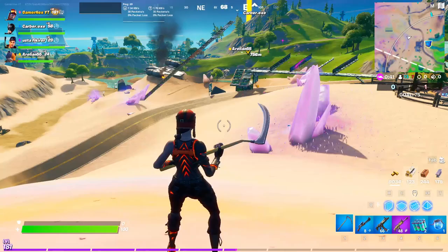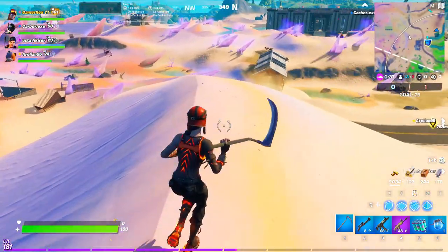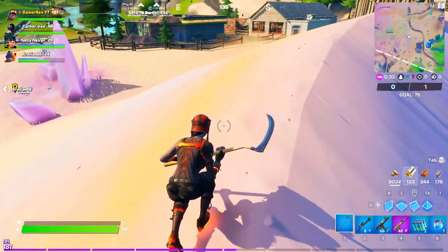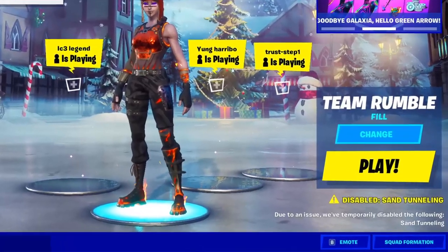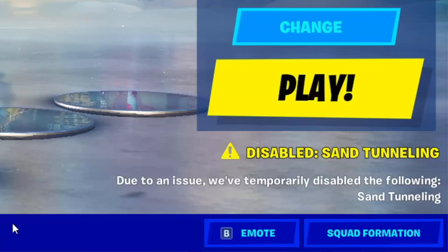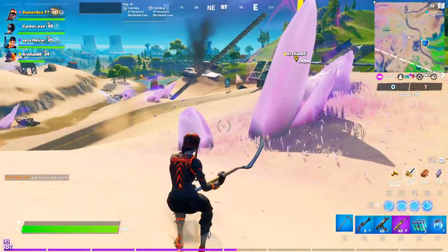Welcome to Fortnite events. Today's challenge is to deal damage within 10 seconds of resurfacing from sand. The only problem is that sand tunneling is currently disabled, so you cannot finish this challenge right now. You have to wait for the challenge to go live.